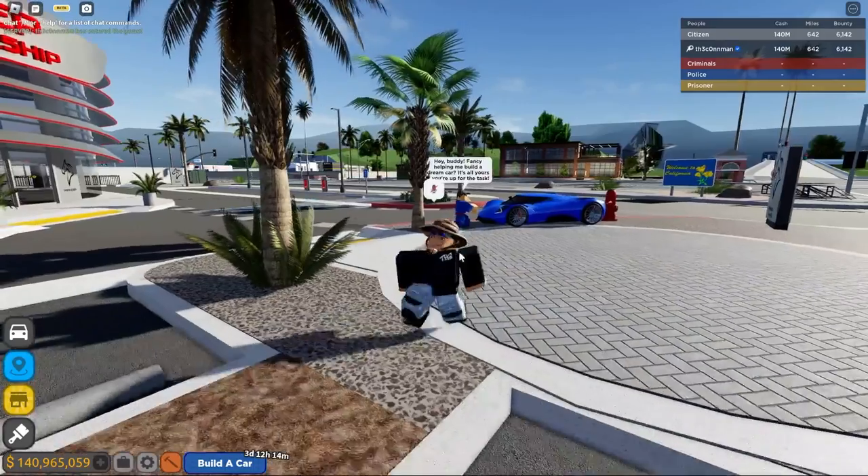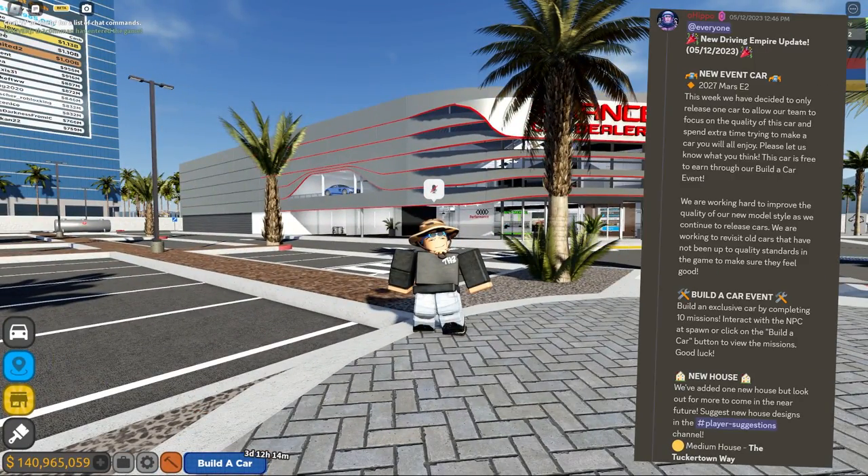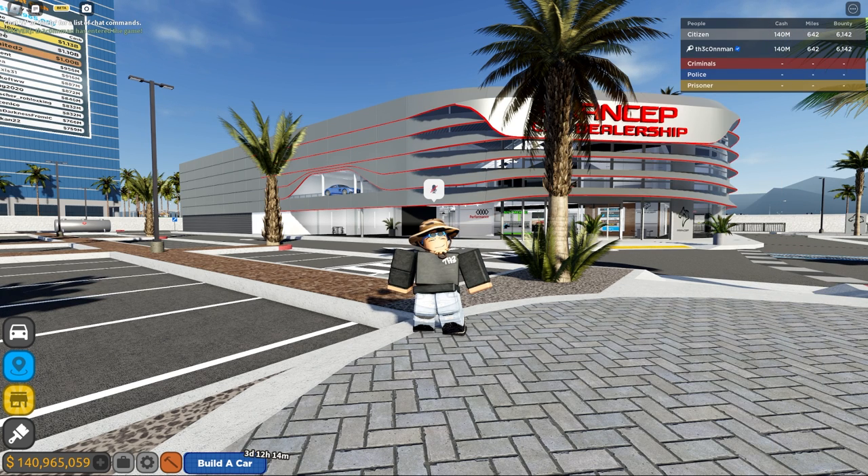I do not know how I feel about it. So in total, in this update there is the Build-a-Car event, which is the main part — where you have a certain amount of time to collect parts around the map to build a car. And then you get that car forever. Also with that update came a new house, which is actually super cool.